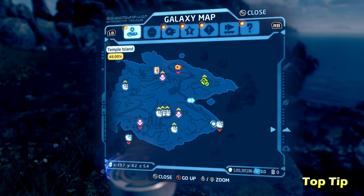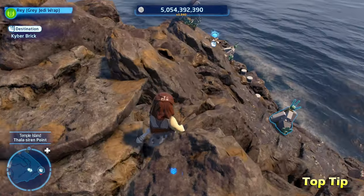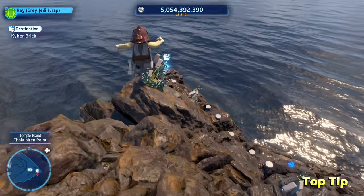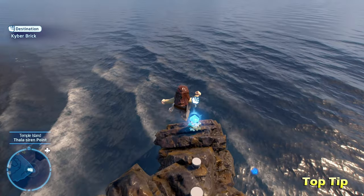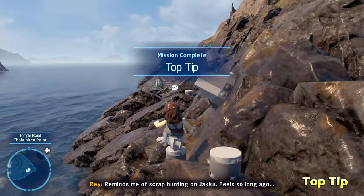Next we're going to do Top Tip on the right bottom of the island. All you have to do is spot the kyber brick off in the distance and walk over to it. Very easy — no special characters or anything needed. That is Top Tip.